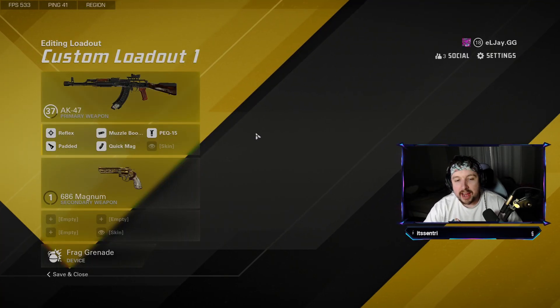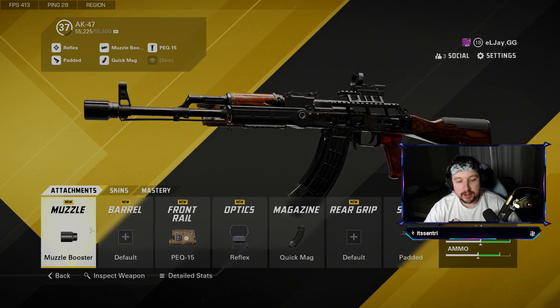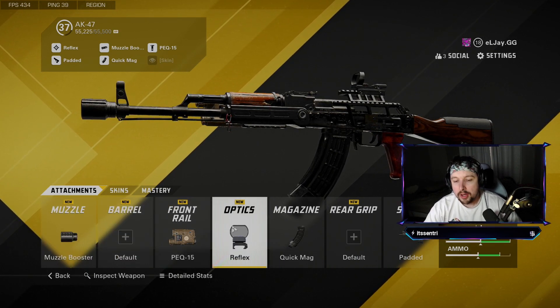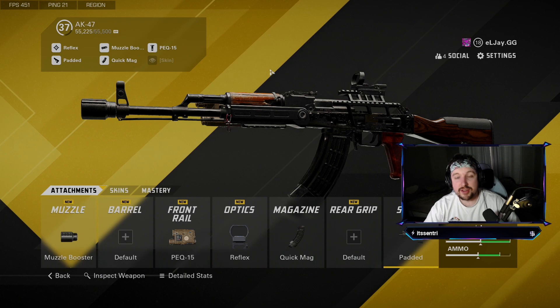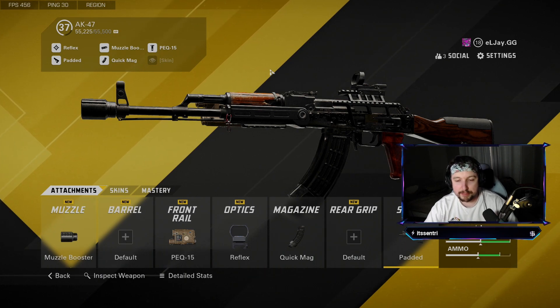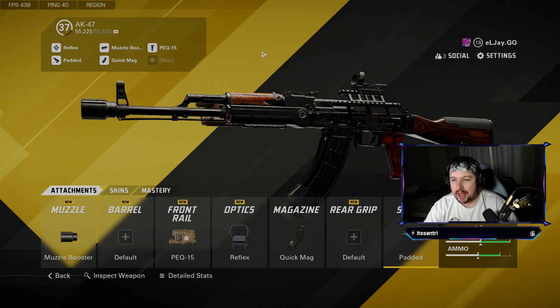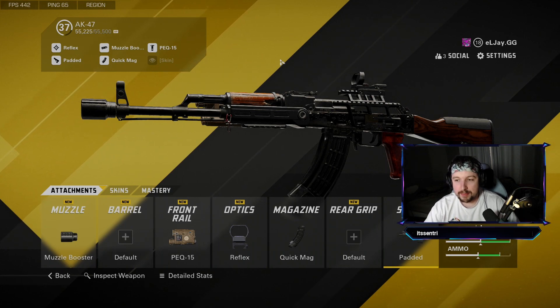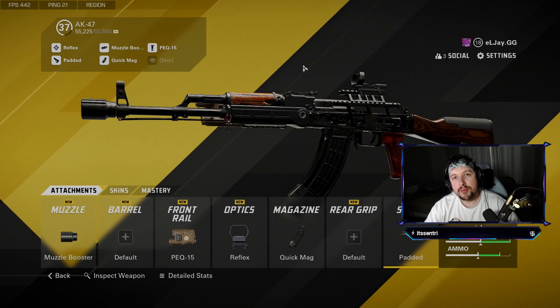This is the AK-47 build I've been running. Luckily this is not Modern Warfare 2, so we have no tuning or anything like that. Let's get right into the attachments. We're running the muzzle booster for increased fire rate, the PEQ-15 front rail, reflect sight, quick mag, and the padded stock. As you guys could see in the gameplay, this thing fries — it has a pretty quick fire rate and absolutely just deletes people. Low recoil, so you can get headshots from really far away. This is a really fun gun to use right now with the progression bug — I can't unlock anything for the ACR so there's no point in me using that. So this is the AR I've been running. It's amazing. If you guys enjoyed today's video, please leave a like. If you haven't already, make sure to subscribe with notifications on so you never miss an upload. I hope you guys have an amazing day and I'll see you in the next video. Bye.